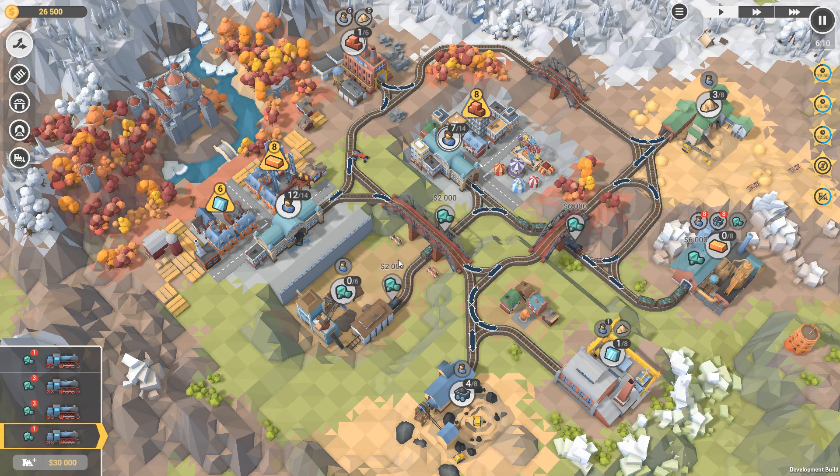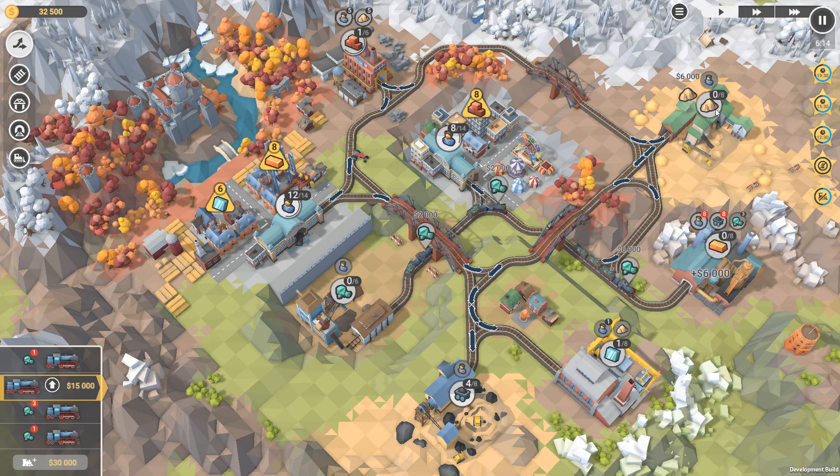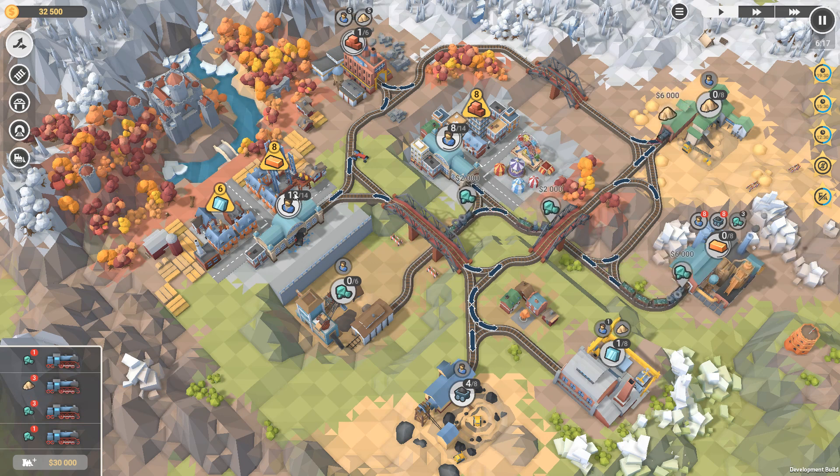Alright, so that'll be our eight ingots being made. What we want to do now is we have enough for six bricks over here. So we'll send over our remaining sand and then our remaining guys. We also want to get some more guys up here making sand, because we still need six more.